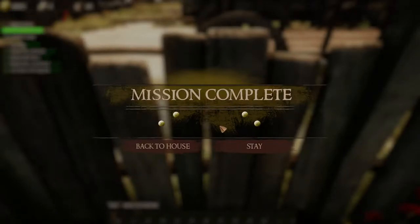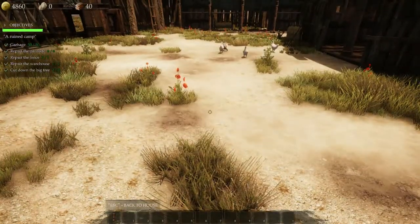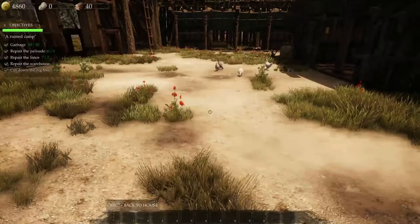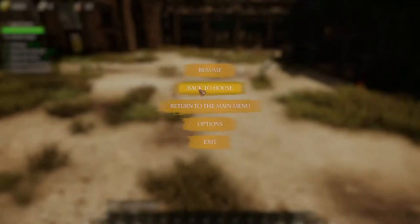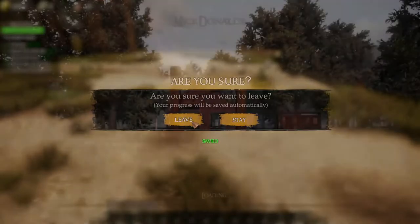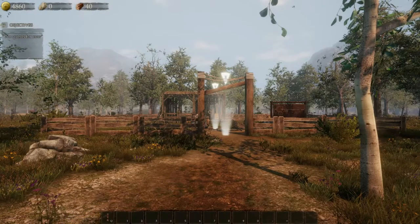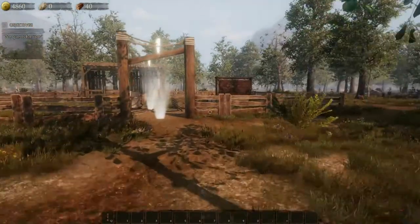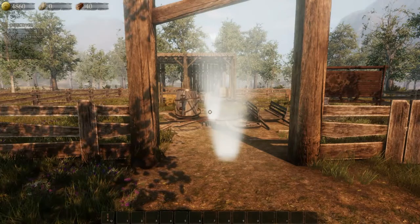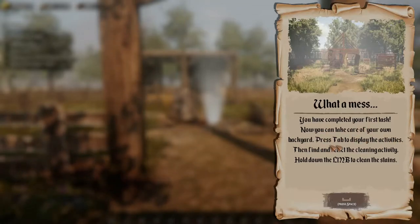Mission complete! There's a 1,000 reward. Back to the house. Okay, so we have 4,860 gold. It looks like we have zero stone and 40 wood. You have completed your first task. Now you can take care of your own backyard — press Tab to display activities, then find and select the cleaning activity. Hold down the left mouse button to clean the stains.